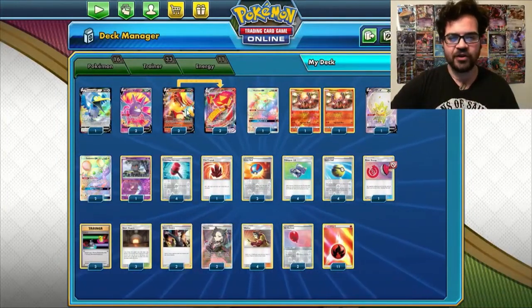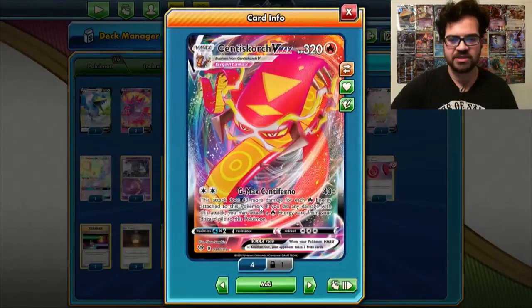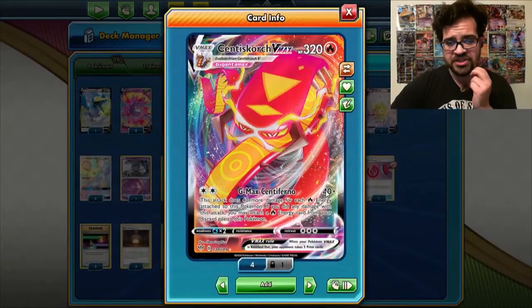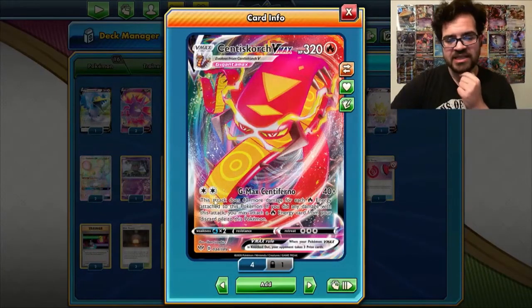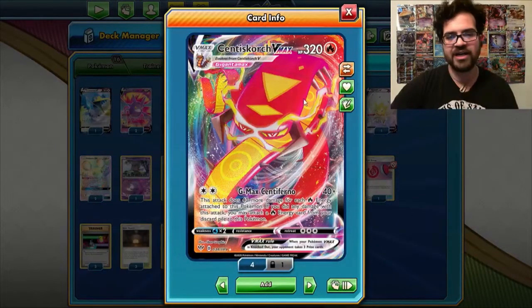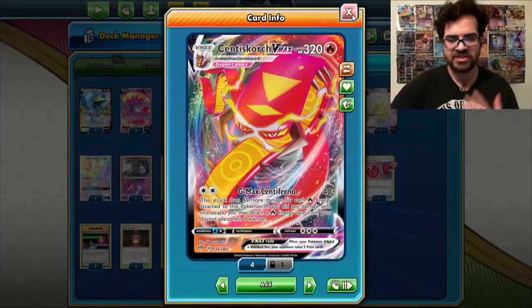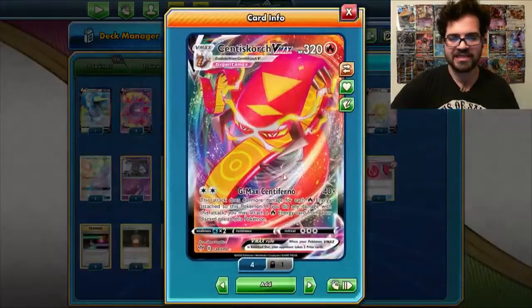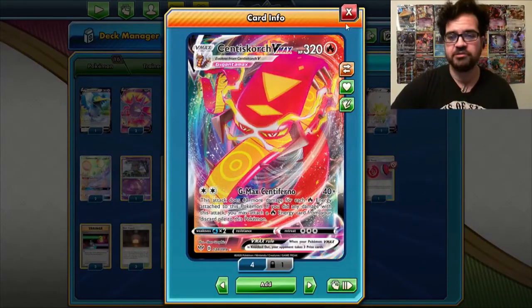The deck overall is just a 3-3 line of the Centiscorch V and the VMAX, which has GMAX Antiferno. That does 40 plus 40 more for each fire energy attached to it, so it does 120 if both energy requirements are fire. You're usually doing 120 minimum, and it just keeps stacking because the attack also attaches a fire energy from your discard to this Pokemon.